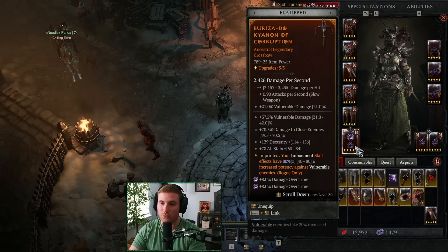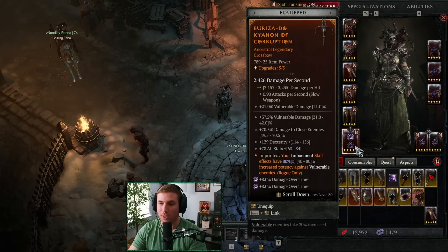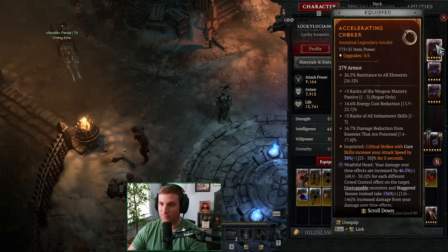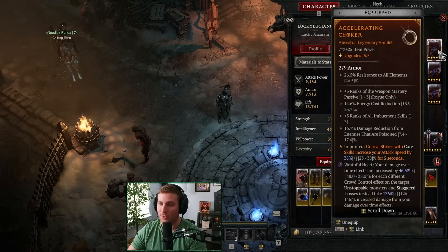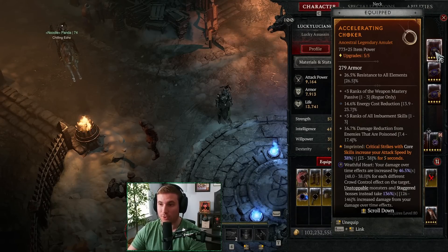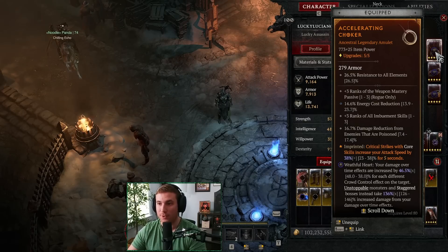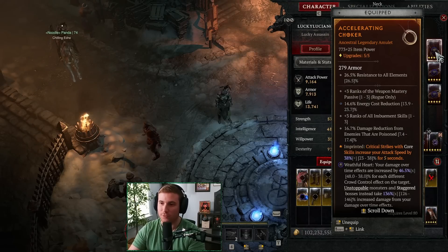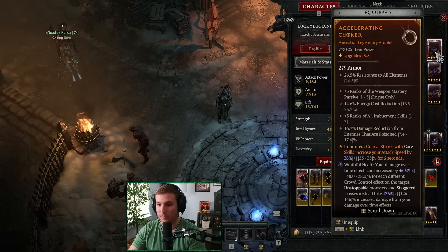We focused solely on poison to deal our damage, so we've got Damage Over Time jewels to increase that poison damage. For rolls: all stats is great, dexterity is great, vulnerable is great, and we're using Damage to Close — we got a perfect 70% Damage to Close roll, which is nuts. Amulet: Accelerating aspect — though maybe you could run Disobedience for the aspect. The mods are really important: Energy Cost Reduction, All Imbuements, and Weapon Mastery. You do want to pick up some Damage Reduction on your amulet to help with Tier 100 specifically.